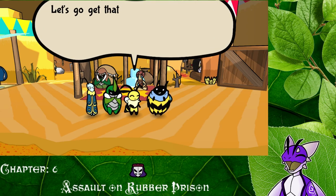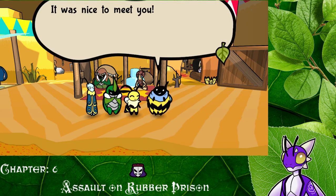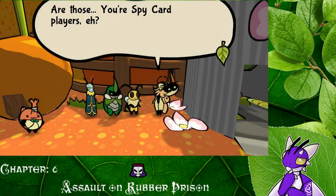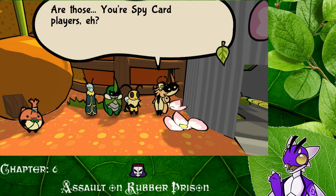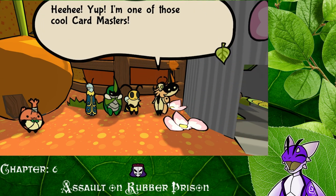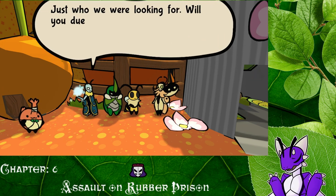'Excellent. Our goal is finally within reach.' That it is. Let's go get that paint. 'It was nice to meet you.' So we got that, let's go get that paint. 'Are you those Spy Card players? That we are. You too? Yep. I'm one of those cool card masters.' Okay, so we're going to have to come back and fight you, but not now. 'Just who we were looking for.' 'Will you duel us?' Not now, I'm sorry Leif. 'Tell me when you're ready then.' So we'll have to come back and talk with her about that.